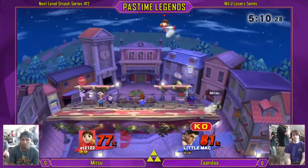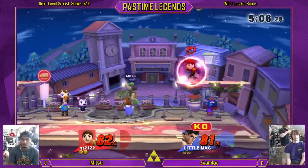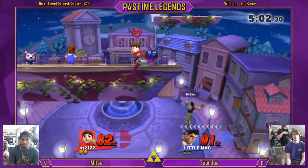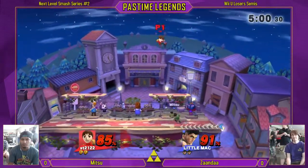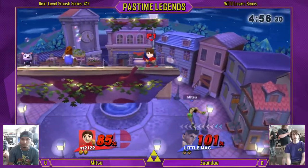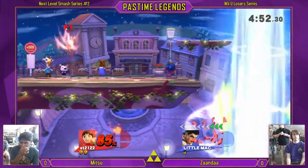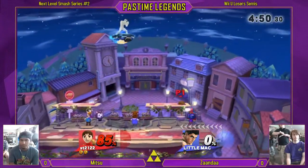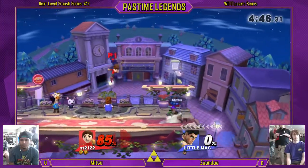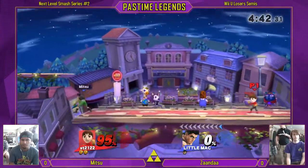KO punch and a mean Mii Brawler — let's see what happens. Mii Brawler is really slippery from what I know. He's pretty safe, and he's got tons of ways to get back onto the stage. Little Mac's not too good on edge guarding, but that's it for Little Mac. Very nice. If you're a Little Mac main, you've got to get used to that — one hit off stage and you're pretty much done.